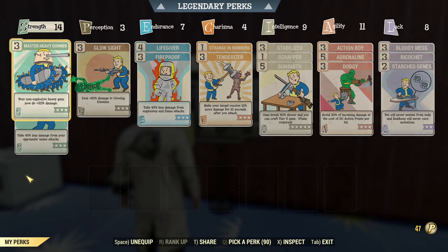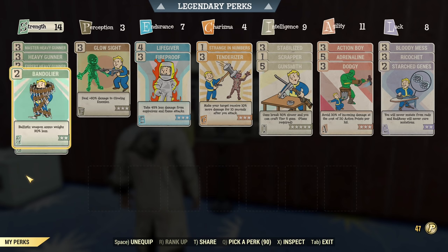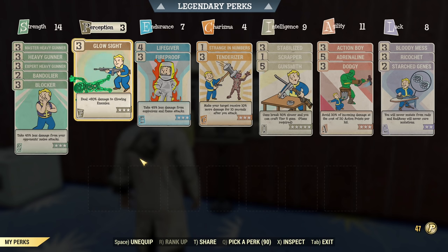Now perks. We have heavy gunner perks maxed out since this is a full health build. We have Bandolier to craft ammo from time to time and carry a lot of ammo. After that, Blocker — this is a must-have if you want to tank damage especially from melee enemies. Glow Sight isn't very important but helps a lot against glowing bloated enemies; however, if you need those perception points elsewhere, feel free to move them.